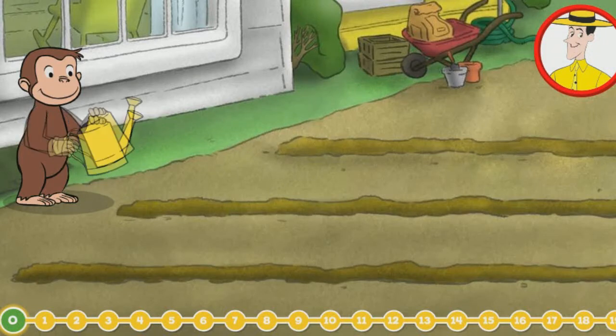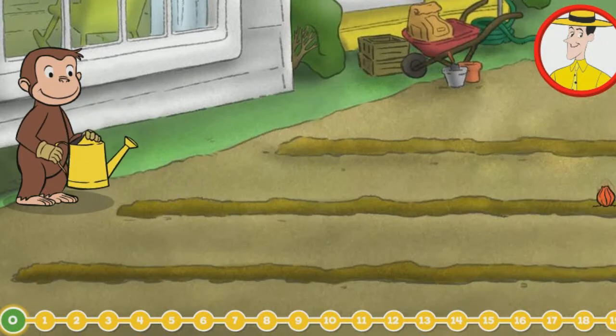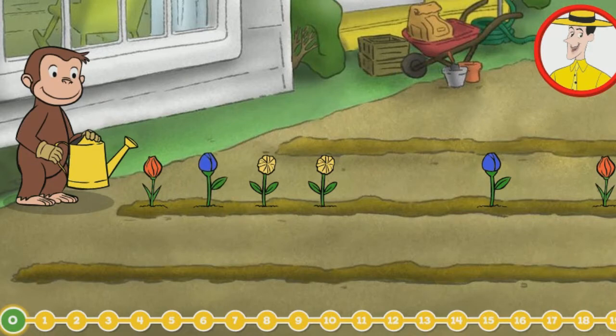George is growing a flower garden. How many flowers are there? Click on the flowers to count them.